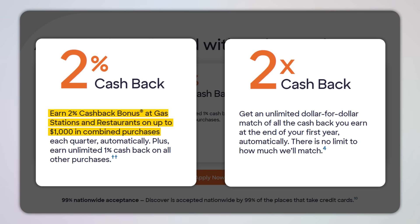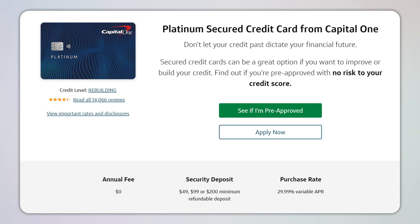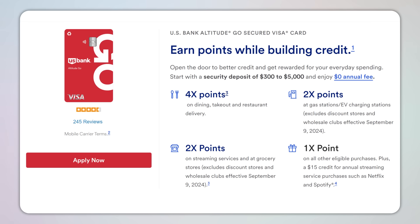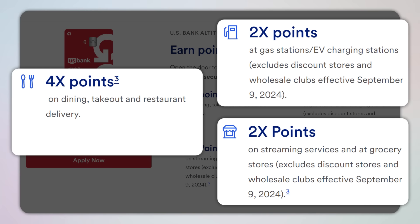With the Discover It Secured card you can earn two percent back at gas stations and restaurants on up to $1,000 of combined spending each quarter, and Discover will also match your cash back dollar for dollar in your first year. Capital One also has a simple Platinum Secured card — minimal rewards but a nice simple option for building credit. US Bank also has a surprisingly good Altitude Go Secured card that earns 4x on dining and 2x on gas, EV charging, streaming, and grocery stores, and you can get graduated up to the regular unsecured Altitude Go card later on.